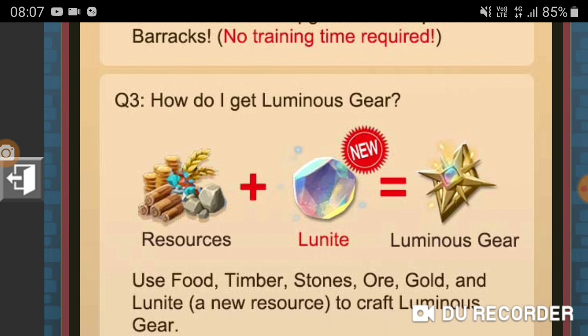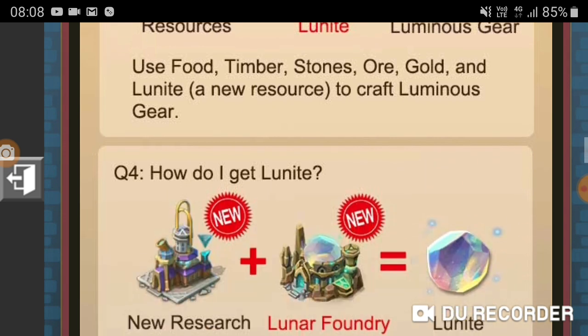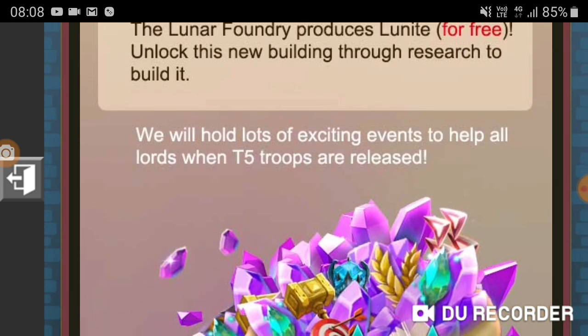How do I get it? The new resource is called Lunite. Food, timber, stone, or gold plus Lunite equals Luminous Gear — you use those standard resources plus Lunite to craft the new gear. How do I get Lunite? New research plus the Lunar Foundry — the Lunar Foundry produces Lunite for free. You unlock the new building through research to build it. There will also be lots of exciting events to help all lords when T5 troops are released.